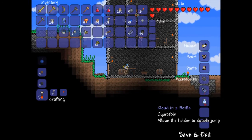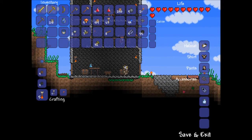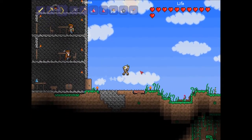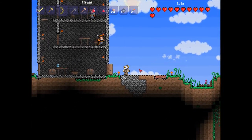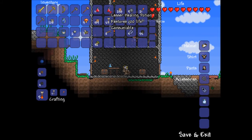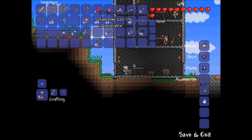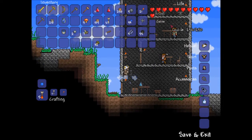Another item I found is the cloud in a bottle — I found that in a chest down in the caves. Basically, it lets you double jump. It's not that high of a jump, but trust me, it helps. Also, before I used lesser healing potions, now I use glowing mushrooms combined with a healing potion to make a normal healing potion, which restores 200 life, which is more of a help now.